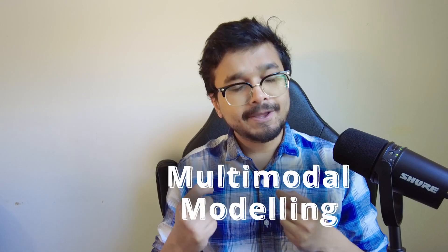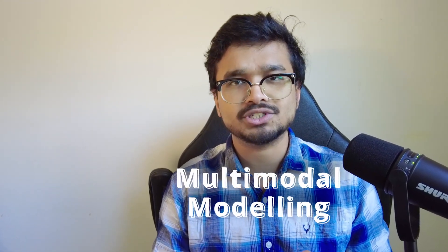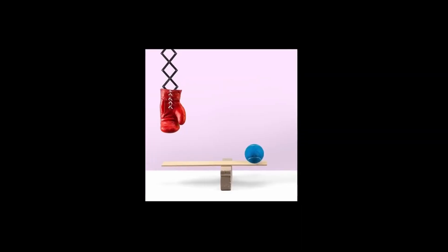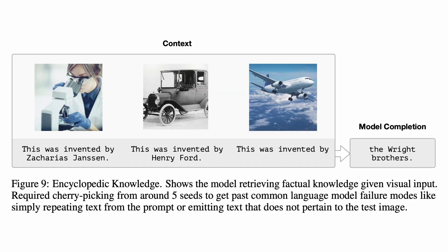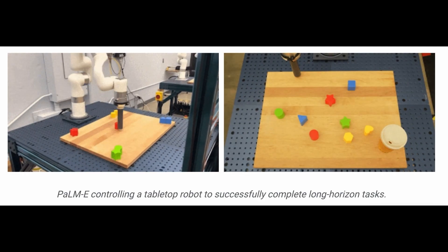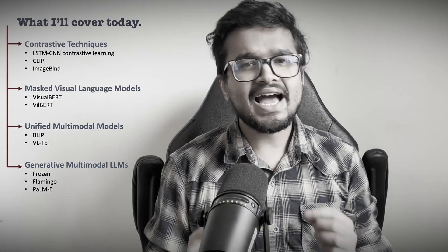A big area of future improvement could be unlocking multimodal modeling. Imagine if a Minecraft AI were trained not just on wikis and Reddit posts but on the volumes of video data available on YouTube. Models like GPT-4 and Flamingo can already do visual question answering, and embodied projects like Google's PaLM-E have used multimodal modeling to make robots plan complex visual tasks.